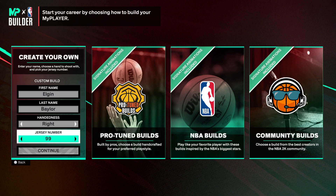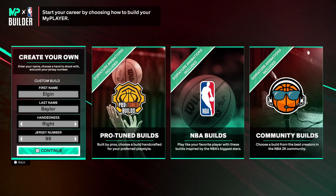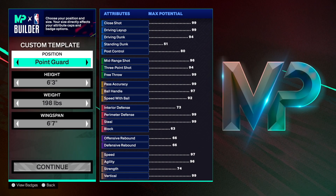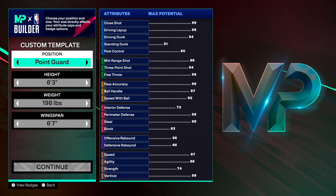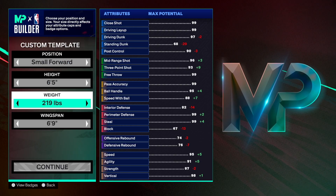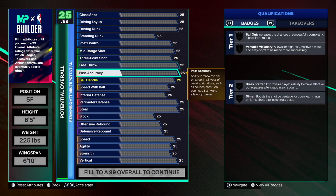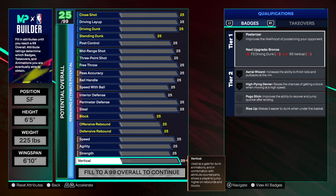We're gonna have a decent solid build across the board. Elgin Baylor — right hand, jersey number 99 — because we want to go over 99 WAR on our players, that's symbolic. Small forward, six-five, 225 on the weight, and 6'10 on the wingspan. You already know how I get down. If you've gotten this far into the video, drop a like, show some love, subscribe, tell a friend.